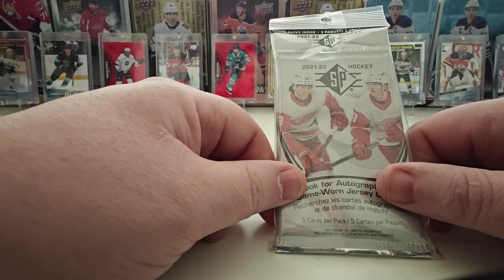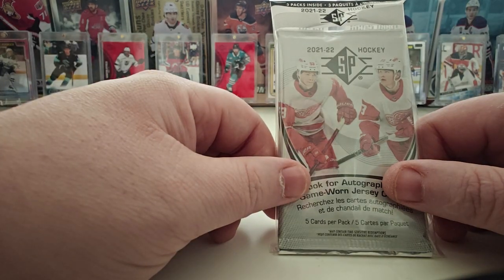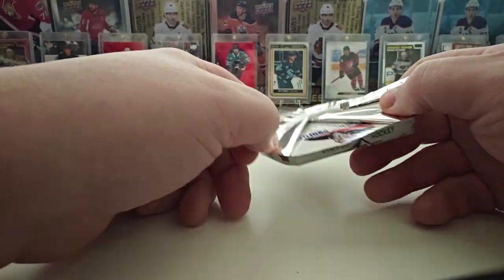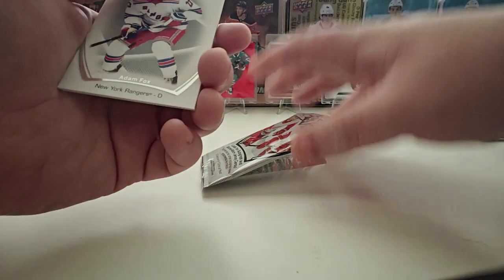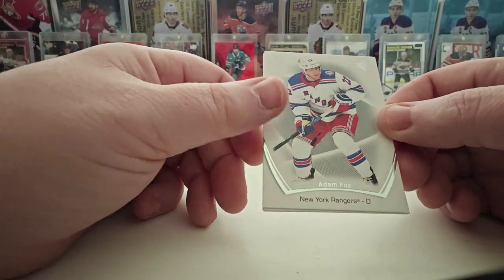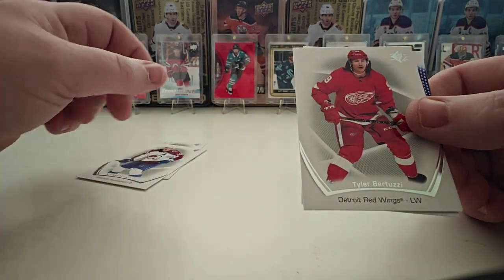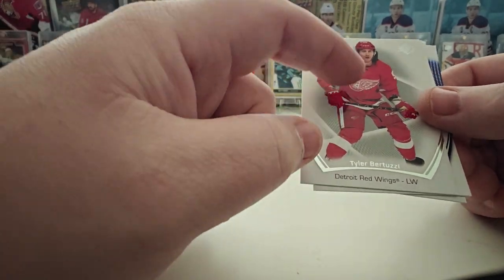Last time we opened up SP 2021 and I thought we'd try the hanger pack of the 21-22, so let's get into it. Cross your fingers. We've had some luck with jersey cards and a lot of really nice rookie authentics. Here's Adam Fox. Nathan McKinnon base. Tyler Bertuzzi — wonder where he's gonna end up this summer.